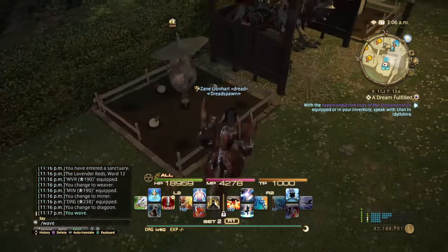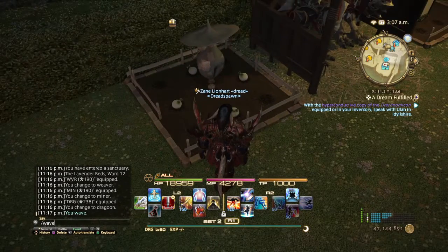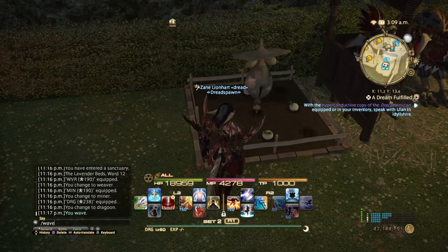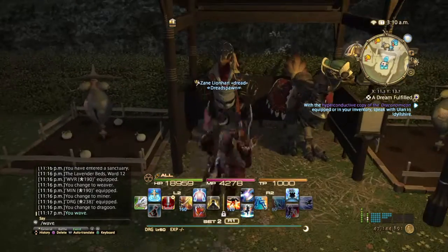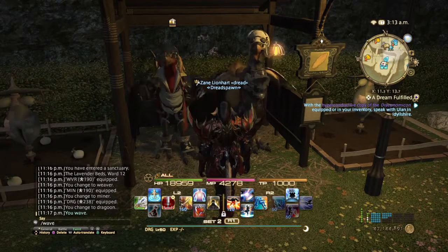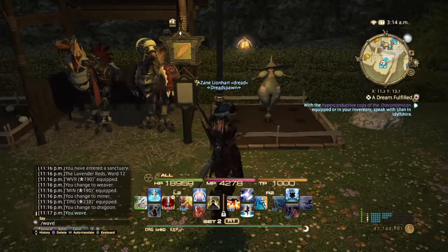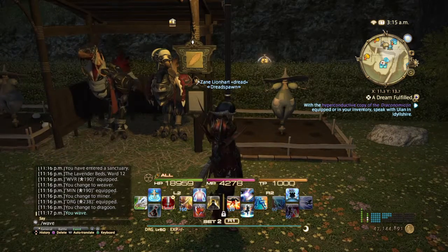Over here we have our garden. I'm currently growing garlic gestures — little minions — trying to get jute seeds in the process, so that's growing there. Over here we have our chocobo stables; on the left is mine and on the right is one of my free company members. And here's a nice little lamp post so they have some light so they don't get scared of the dark.